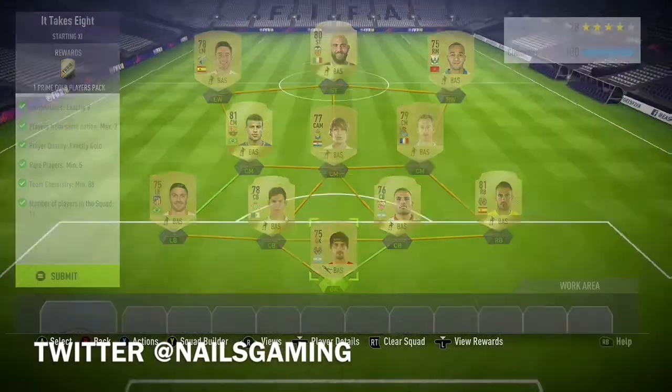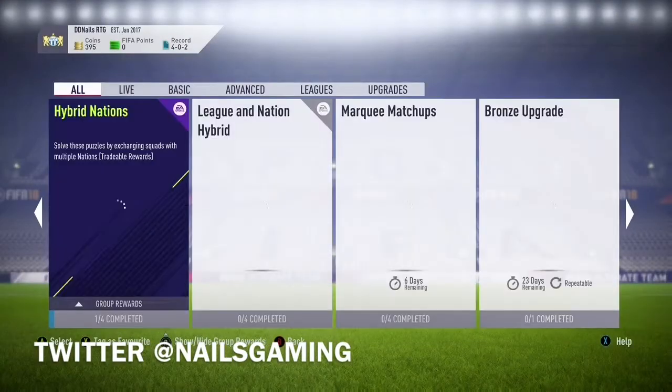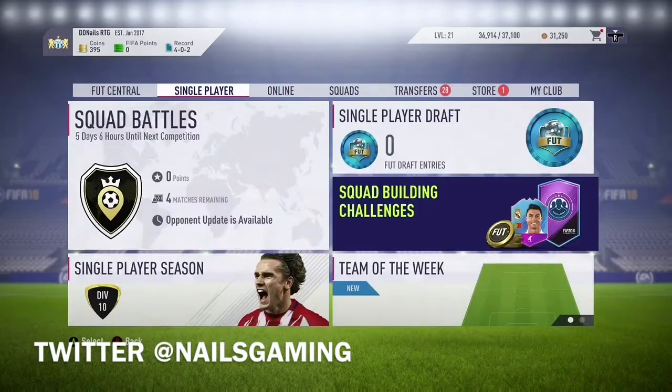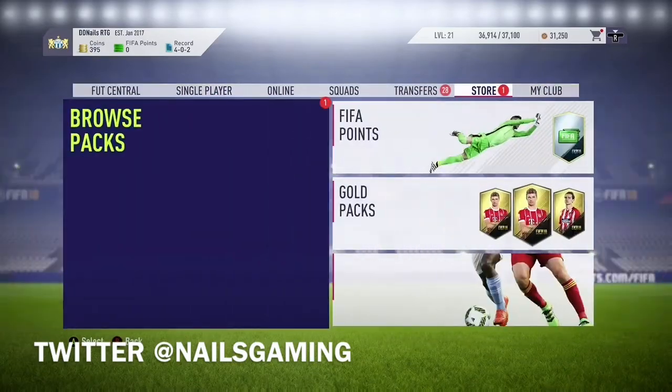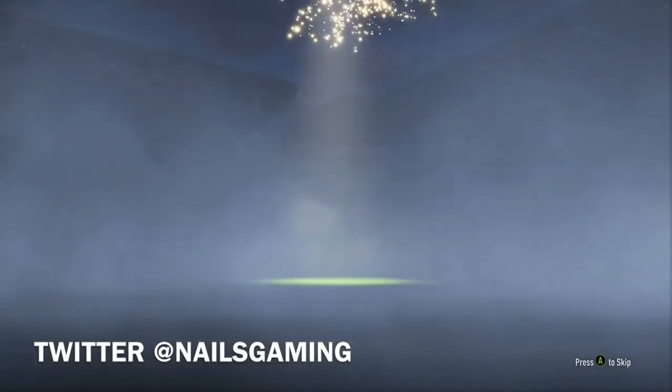You can get a prime gold players pack which includes 10 gold players and 6 of them are rare. You can get a really, really good pack for only like — I think you could do this SBC for like 10,000 coins or less. Probably around 8,000 to be honest, 5 to 8,000 coins. So that is the SBC complete. We're going to hit the pack — prime gold players pack.